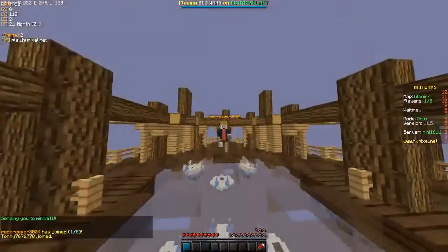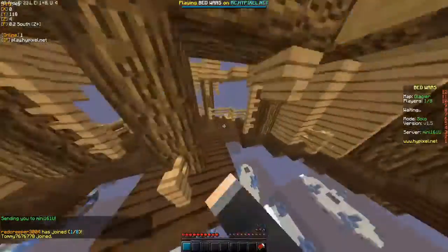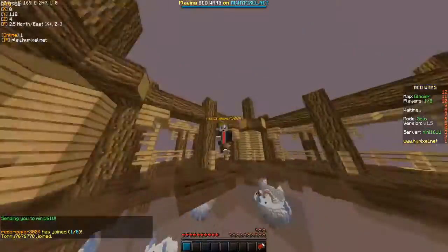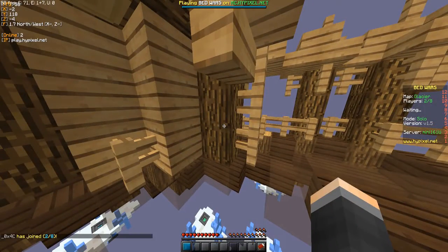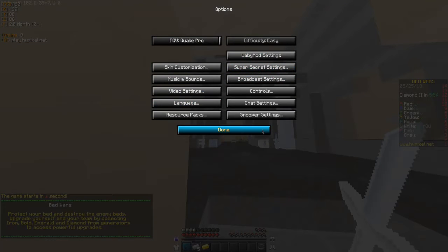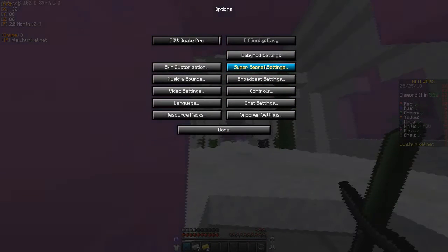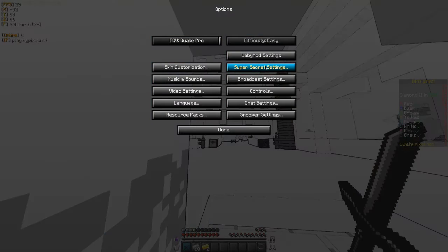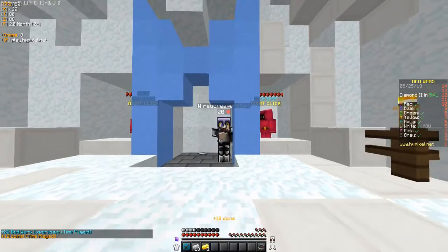Okay, so guys, we are back in the next round, and we are on the map called Glacier. Yeah, that last round did not go so well. I tried to PvP well, but nope, it did not work as you guys could see. So we are now back in the game and need to quickly get going. I need to skip through all of these to find the upside-down one. You guys might be experiencing some loud noises in the game, so I apologise.